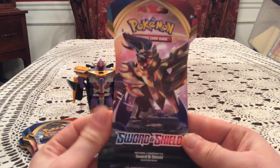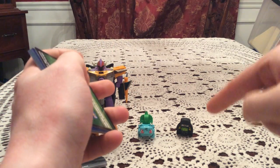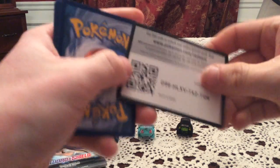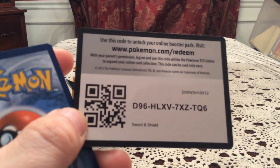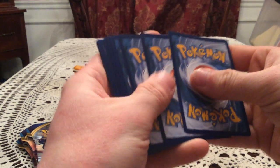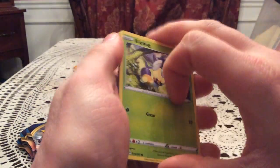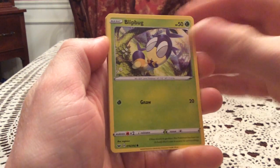I have these five blisters here, hoping for at least one good pull. We'll start with this one — Zamazenta blister. Inside the Zamazenta blister, we have in the background Sharktokon and Bulbasaur. There is a code card for Sword and Shield — pause and take it if you want. And the first card is Blipbug.